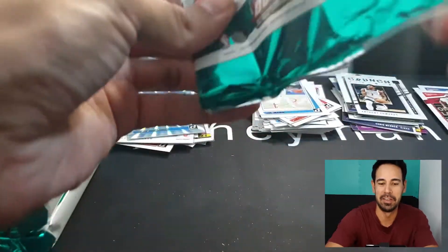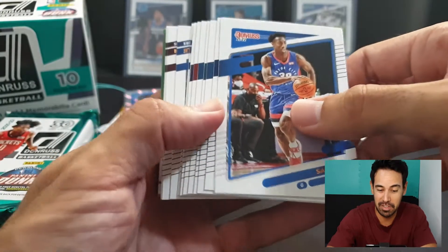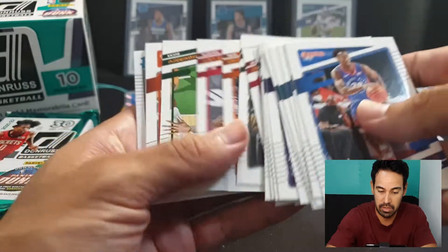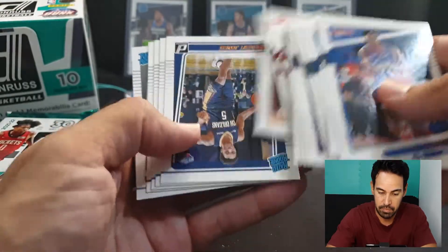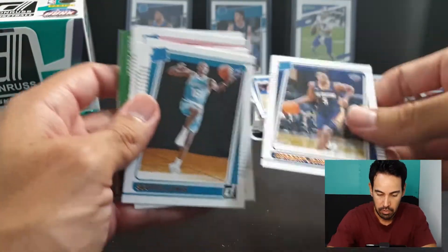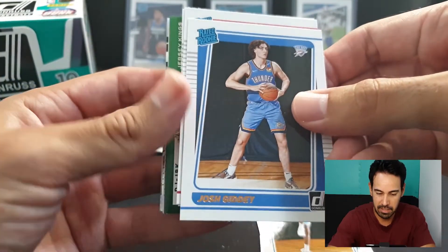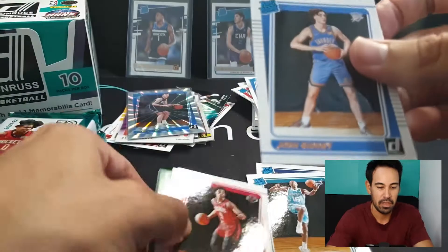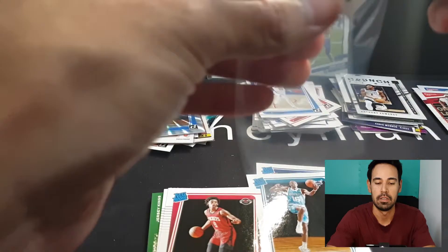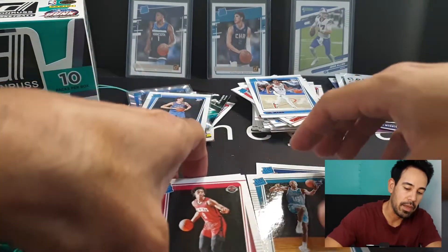Doing pretty good for time - I wanted to keep this well under 30 minutes and we're definitely going to do that. Those of you watching from start to end, I appreciate it, but I don't blame you if you just want to go straight to the recap at the end. Herbert Jones rated rookie, Scotty Lewis - and there we go, Josh Giddey! Fantastic - super happy to hit him. We haven't hit our mem card yet, we haven't hit our auto - I hope we get one.